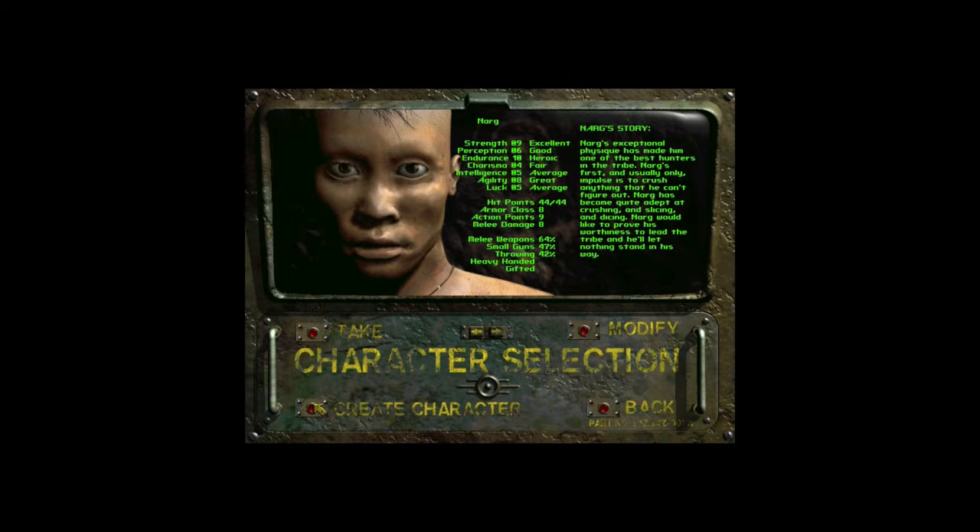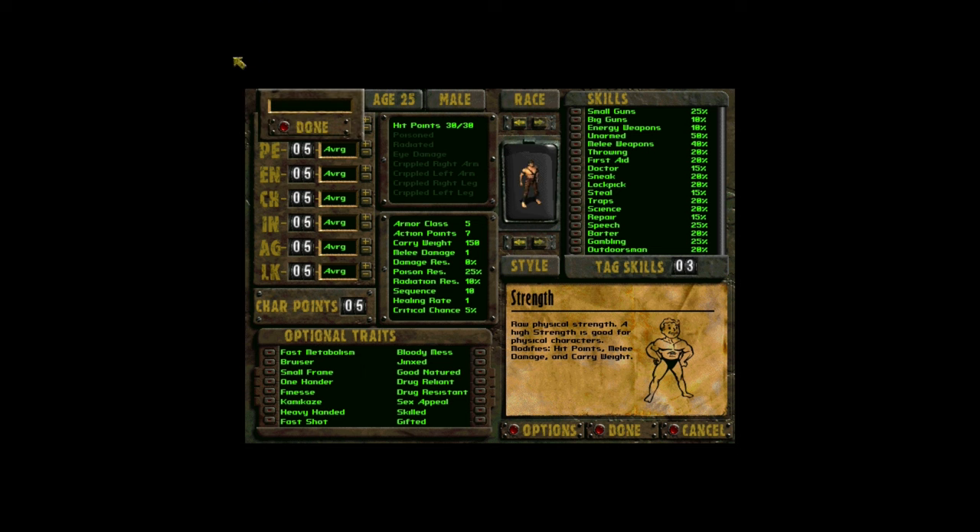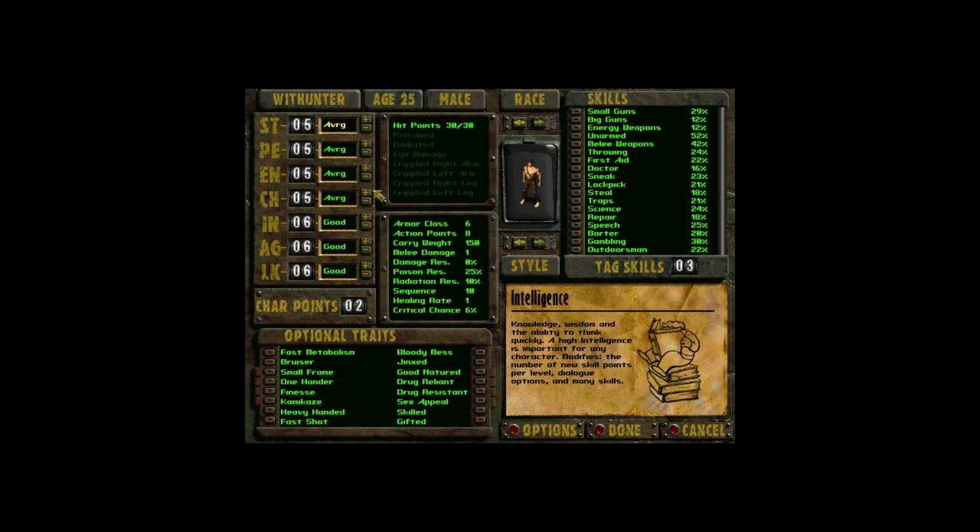First, create the character in the game. Put in whatever SPECIAL values you want — we will change them later. Also skip the Gifted trait, as this would just reduce your skill points income. From traits, I usually take Sex Appeal and Chemical Resistant. In a normal playthrough these are garbage, but this time they do not interfere with anything. And I generally avoid Bloody Mess to have death animations as a reward — you'll see them plenty anyway, don't worry.